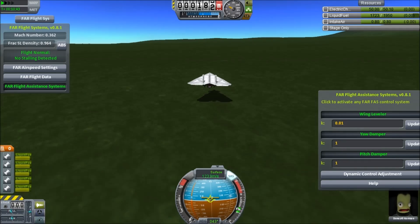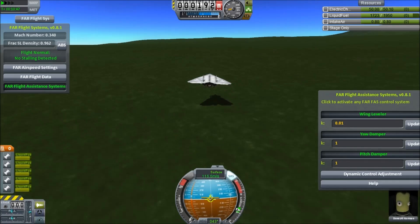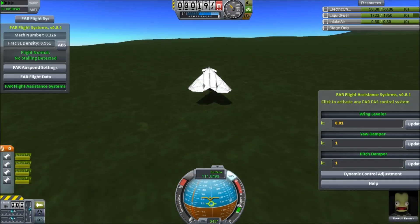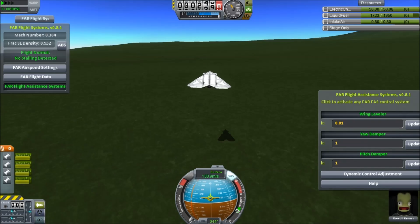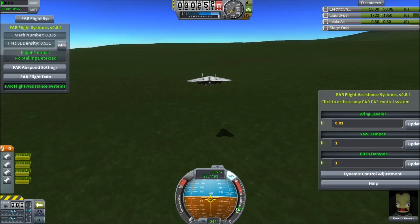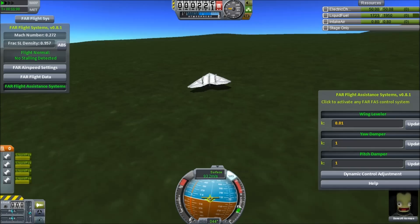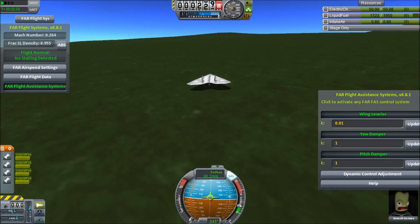127 meters per second here, and I'm going uphill so I'm being very careful. There goes the engines — that's okay, we're just landing it, we don't need to take off again. Besides, we have four other engines if we care. Let's try a little harder. Got it on the ground. Brakes. No brakes.